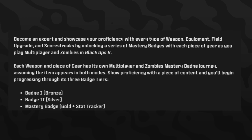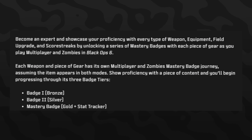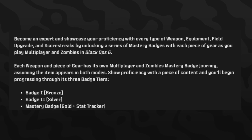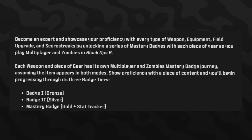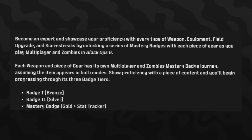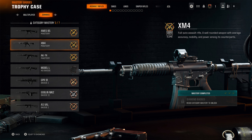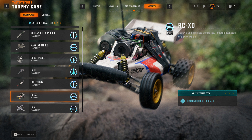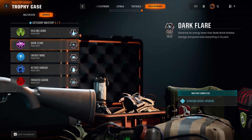The mastery badges system rewards proficiency with every type of weapon, equipment, field upgrade, and scorestreak. As you play multiplayer and zombies in Black Ops 6, each weapon and piece of gear has its own mastery badge journey with three tiers: bronze, silver, and gold — gold also includes a stat tracker. This applies to weapons, killstreaks, lethals, tacticals, and even zombies upgrades. Simply using these items will progress you toward mastery badges, and you'll likely earn gold badges naturally while grinding camos.